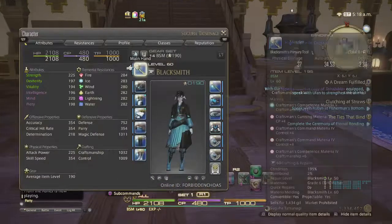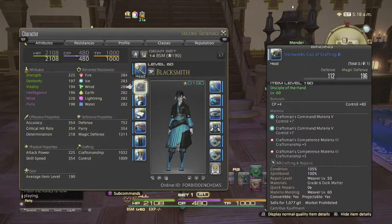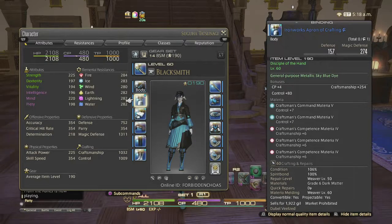So again, you need about 1,030 craftsmanship and around 1,000 control, and as I've shown you both times, you do need 480 CP. For my melds: my main hand has craftsmanship material 4 at the end, my off-hand is basically the same, my head has 2 craftsmanship material 3s — the rest should be a lot cheaper. My body uses craftsmanship material 4s.